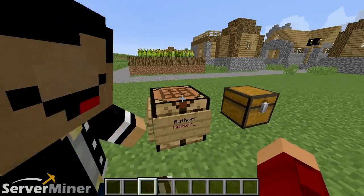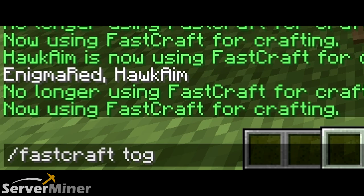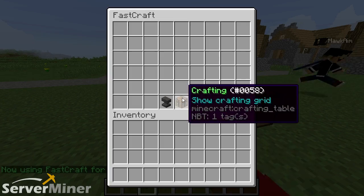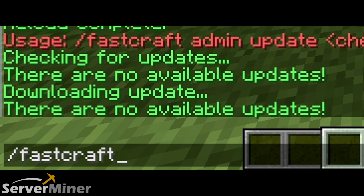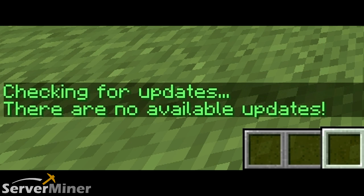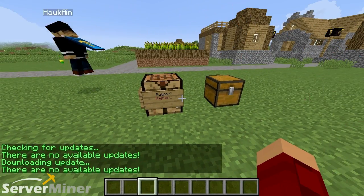Alright, so FastCraft actually has two main commands: toggle and admin. The first one is FastCraft, which is basically just a toggle — it's going to be on or off. I'm going to turn it off because I already have it on, and then I'm going to use my username so I can show you. When I click in, it's the regular crafting table, right? And then we're going to turn it on to show you the special crafting table for FastCraft. The admin command is a bit more boring, but it has two options: reload, which reloads the config file, and update check, which checks for updates. Or you can do download if you know there's an update and just want to download it right away.